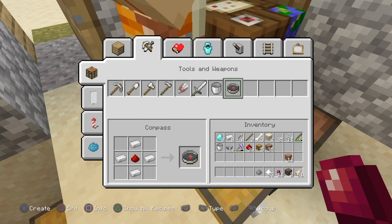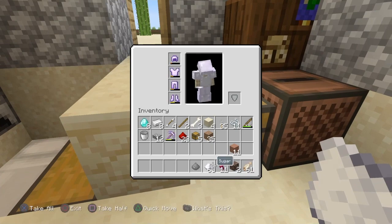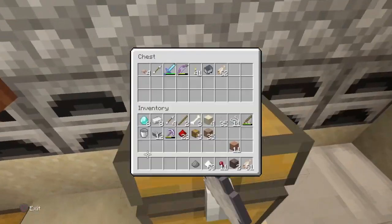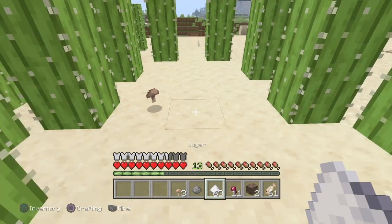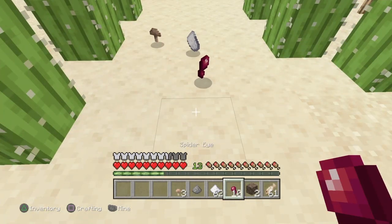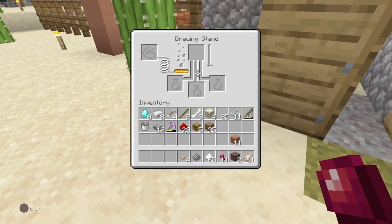Classic crafting doesn't allow it — I'm not sure why, but with classic crafting you can do it. You put a mushroom in the top left corner, sugarcane in the top middle, then put an eye in, and out will come a fermented eye.